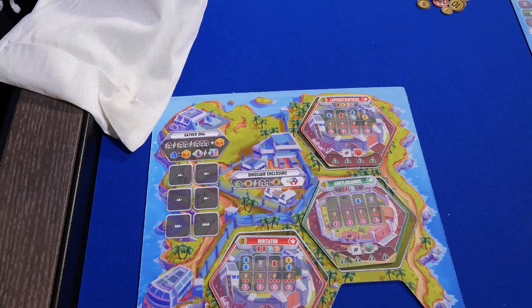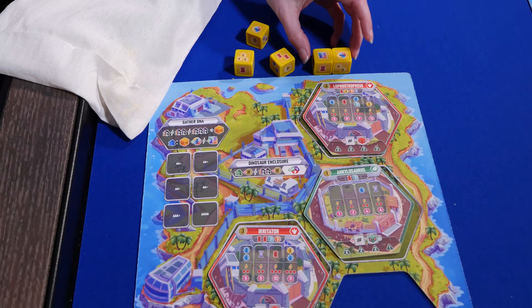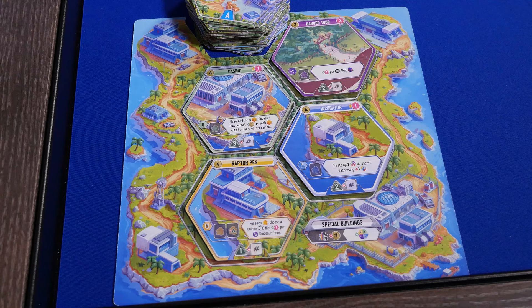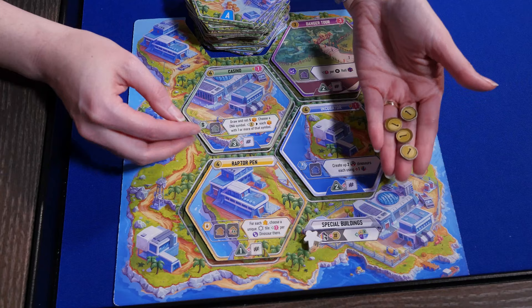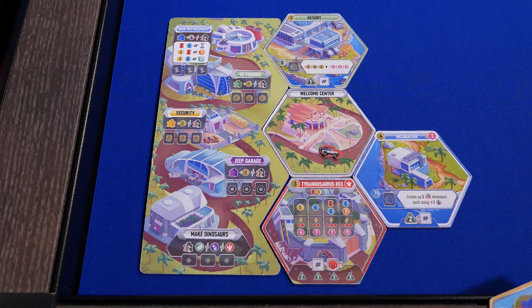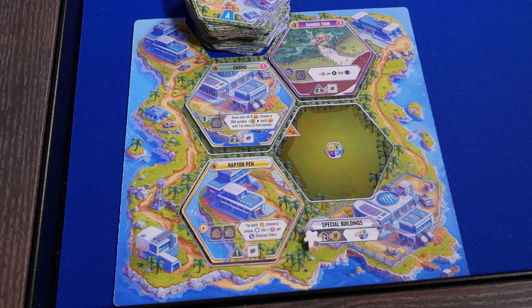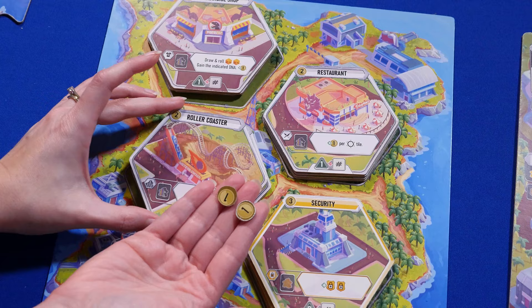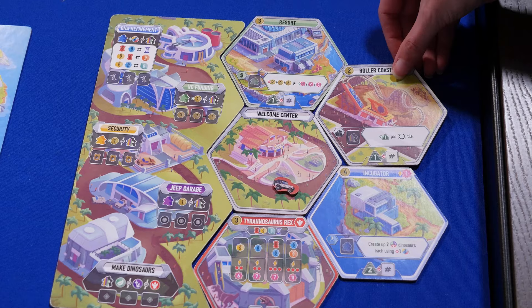In the public actions phase, draw a number of DNA dice from the bag equal to the number of players plus two, roll them, and place them in the spaces under the gather DNA action. During this phase, you'll take actions in turn order on the three central boards until all players pass. On the special building island, you can buy a tile by spending one worker and the amount of money shown. If there are victory points printed on the tile, gain those immediately, then place the tile in your park next to another tile. Refill the board by sliding tiles down and adding a new tile in the first space. On the attractions island, you can choose one of the four attractions to build by paying the cost shown, then place it in your park. You do not need to spend a worker to build these tiles.